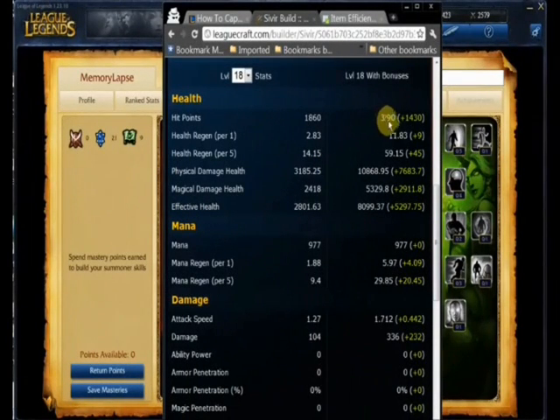Health is 3,290 — basically 3,300 health. Attack damage is 336. This is pretty good, especially with 1.7 attacks per second.